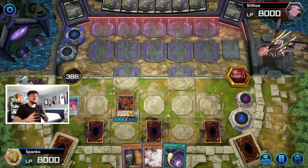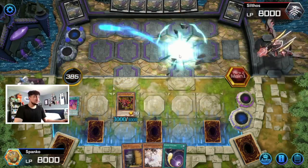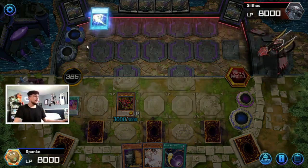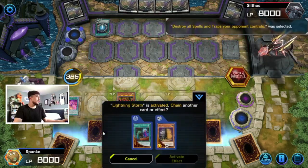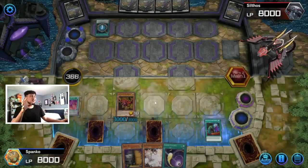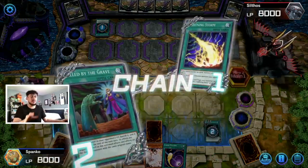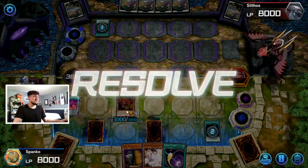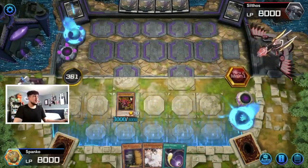He's gonna normal summon — it's only a 5k attack — so guess what's gonna happen? It's gonna get destroyed. Slifer is such a crazy card. Here he goes Lightning Storm, calls spells and traps. We might as well activate Called by the Grave — we're obviously not gonna call Maxx C since we have one in hand. We lose our backrow but it doesn't really matter — we still have a 3k Slifer floodgate on our side of the field.